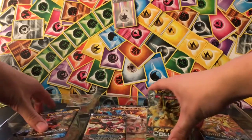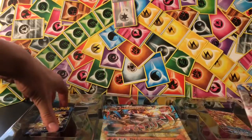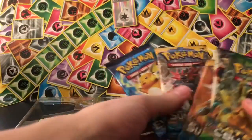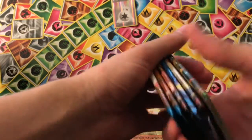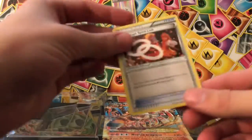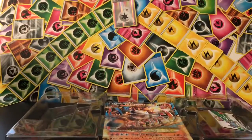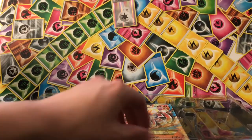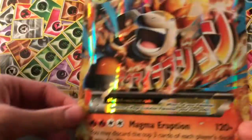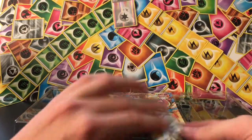And then our packs. We got Fates Collide, Steam Siege, two Sun and Moon Base — two Steam Siege, actually — and Evolutions. We're going to go in this order that I put them in. Also here is number 199, Camerupt Spirit Link. And the code card for the box, which I'll put away somewhere. And the Jumbo — which is just the normal card, but big.